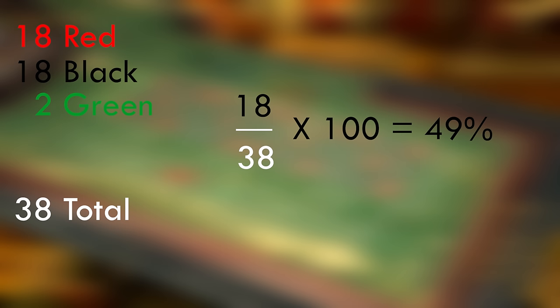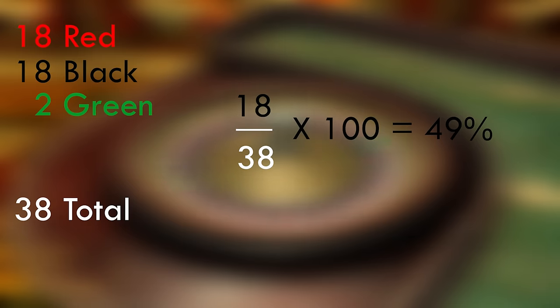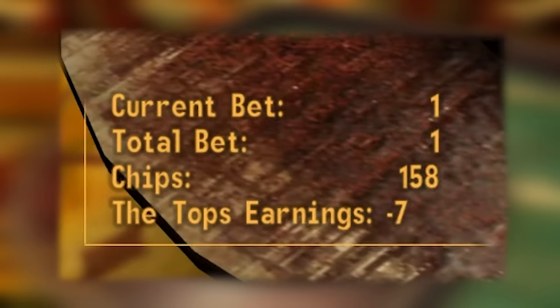This means that in a perfect world with no modifiers due to the luck stat, if I rolled 100 times, I would win 49 times and lose 51 — meaning after those 100 spins, I would have lost 1 cap.